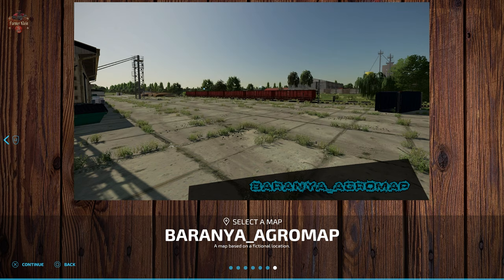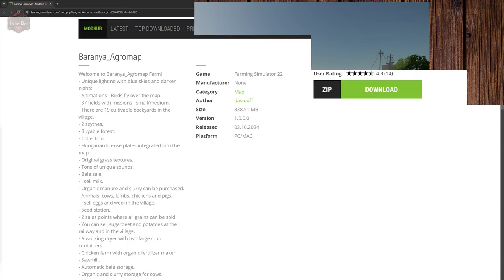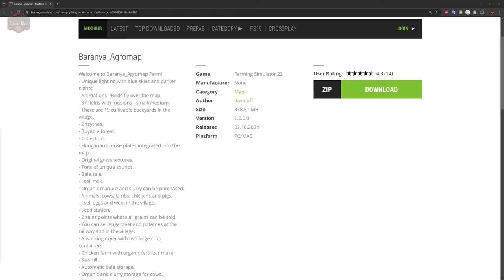The Banraya Agro map can be found over at the FarmingSimulator.com website or the in-game downloadable content menu. As of the one-point release, this map is available for PC players only, because there is a PC player mod listed as a required mod.